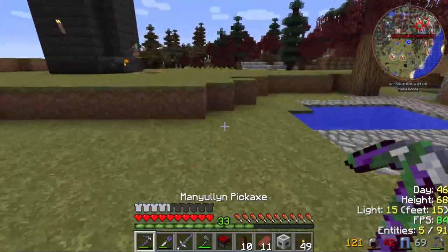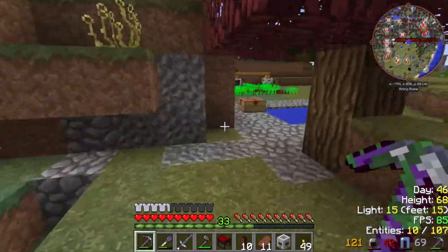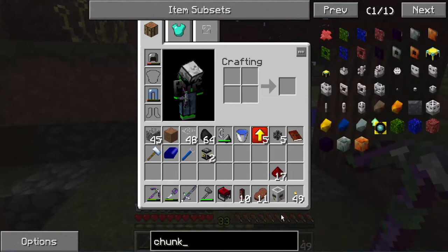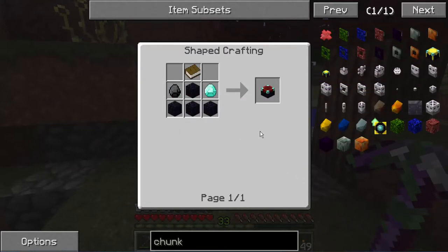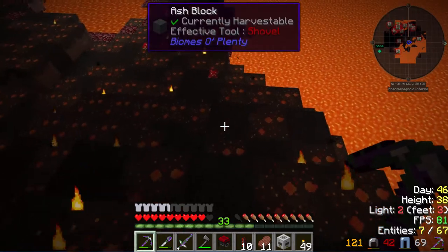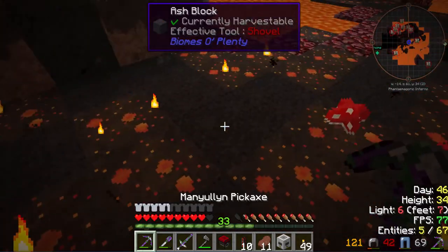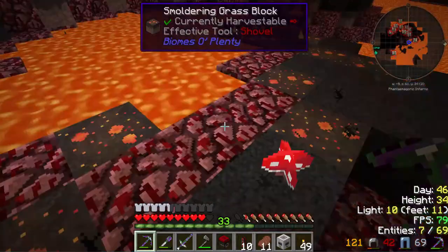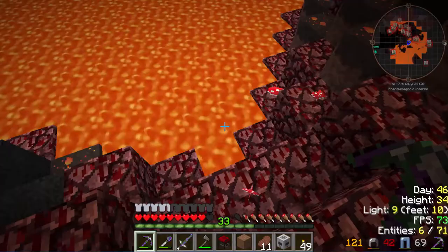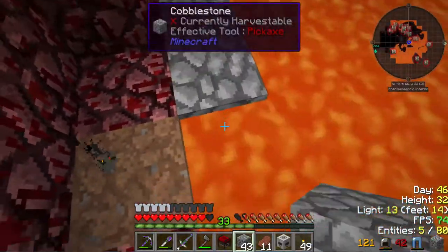Alright, let's head to the nether and make a little place for this thing. I forgot — I actually need a chunk loader. There's a bunch of dangerous spots that can catch me on fire. It's a plane. Lava — I'd definitely step on that. What the heck is that? Alright, I think this would be a good place. I keep going into my inventory for some reason.